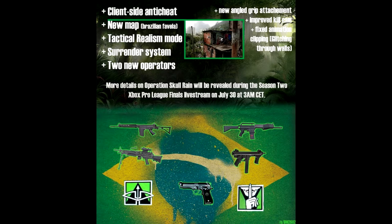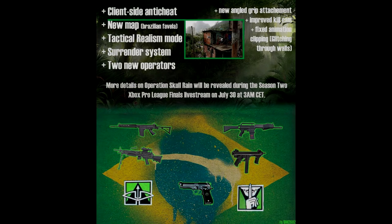Operation Skull Reign will be featuring a new map called Favilla — a map where hiding is not an option and attackers have the advantage, which is all going to be free to players as a part of the update.